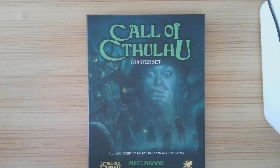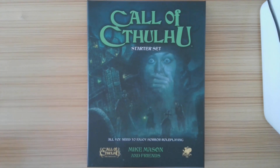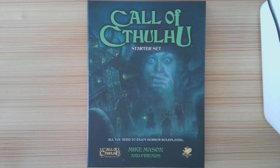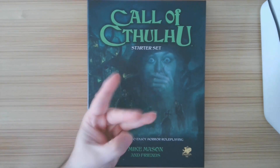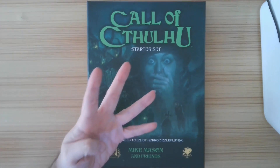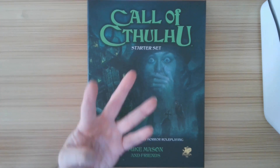Let's do a quick reminder on what I expect in a starter set to get a passing score of seven or above. One, I need an adventure — because if it's a starter set, I need to be able to start. Two, I need dice, assuming the game uses dice. Three, I need characters to play on that adventure. And four, I need some sort of simplified version of the rules that I can get up and run and play.